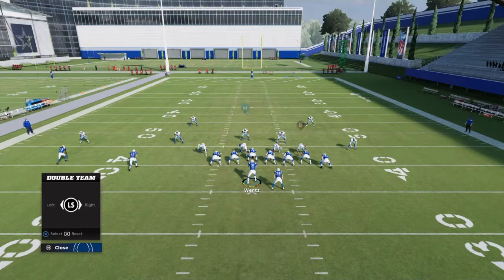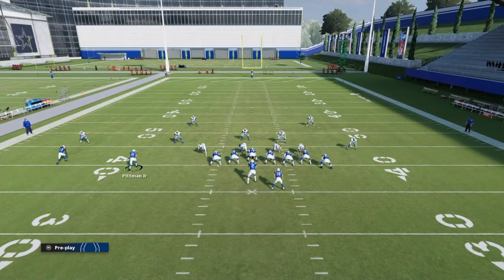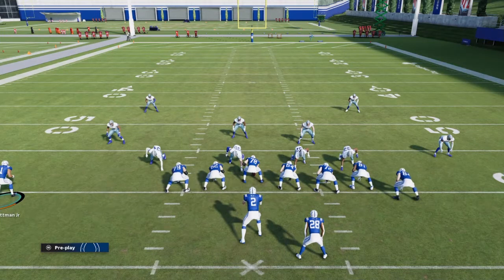Same setup — take triangle off his route because he kind of interferes with the deep post. Against the cover two, you don't even have to roll out. You can just stay in the pocket if you want.